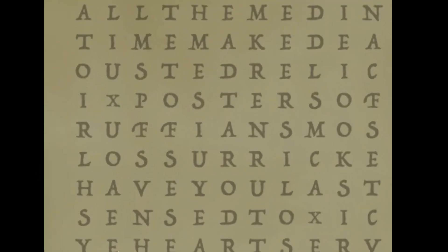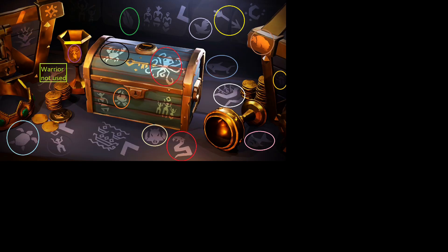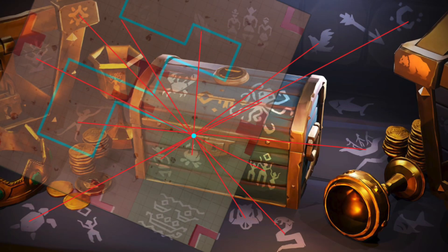This led us to find the word cirrus, a type of cloud, and before that, soul or sun. With this, and overlaying H's map from Twitter onto the chest, we found our starting point: booty aisle.